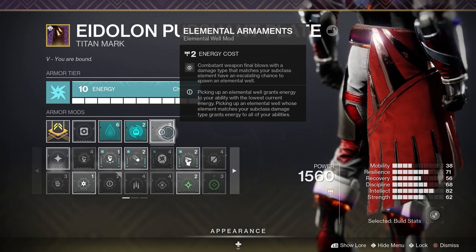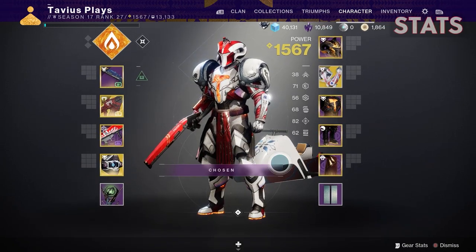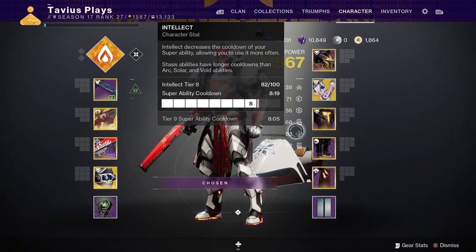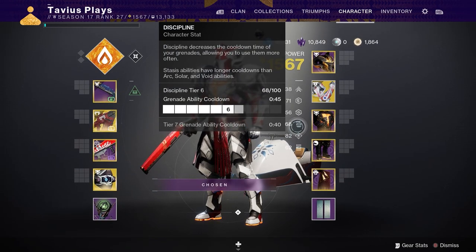Now that we've got the armor and mods covered — before we go over weapons — my stats are leaning pretty heavy on Grenade and Super since my Hammer of Sol Super has a base cooldown of over 10 minutes. So at tier 8 we're looking at 8 minutes 19 seconds if you do nothing. And our Grenade at tier 6 with a 45-second cooldown — more like 3 seconds with this build.